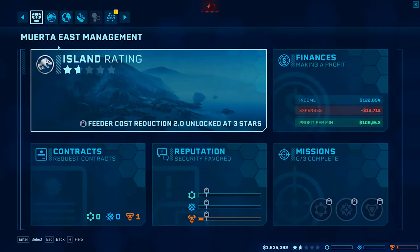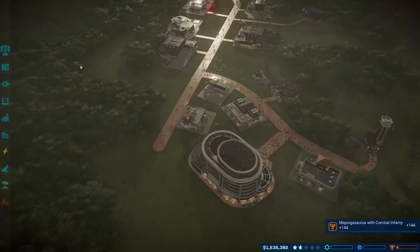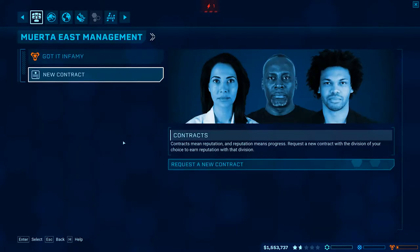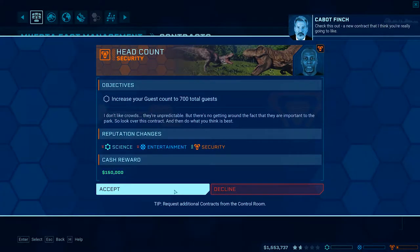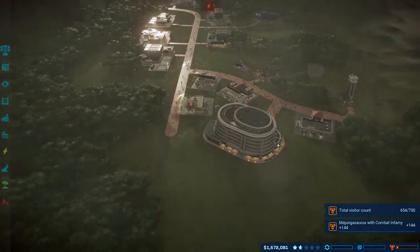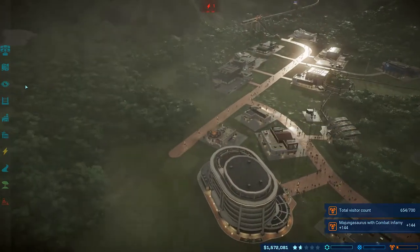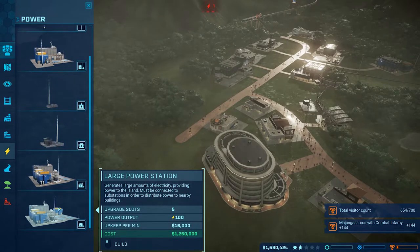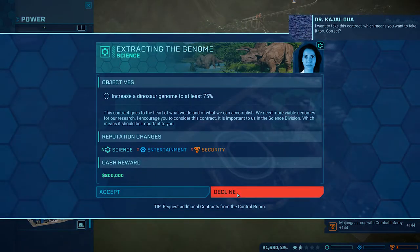Any other security contracts? Let's get a new contract - press new contract, security. Give me something. Check this out - a new contract I think you're really going to like: 700 rep. Yeah, we got that baby! We just gotta get this pen up and built over here. I'd really like to just throw in a large power station that would make my life complete, but it's going to cost me everything. We'll have to stick with a medium power station.